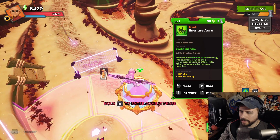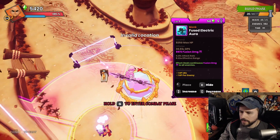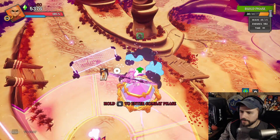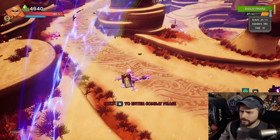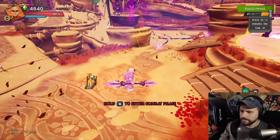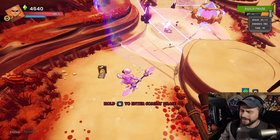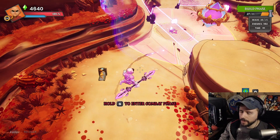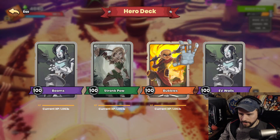I'll do an electric aura and then an ensnare — dropping the electric first near the crystal, between this pillar and the crystal, then the ensnare. That gives big coverage out in this lane and a good bit over here as well. We get better coverage from the traps over here, which compensates for the lack of aura coverage. This side of the map is almost done.